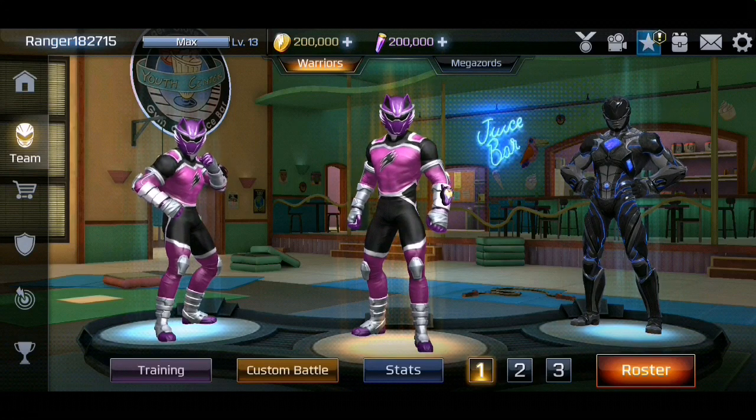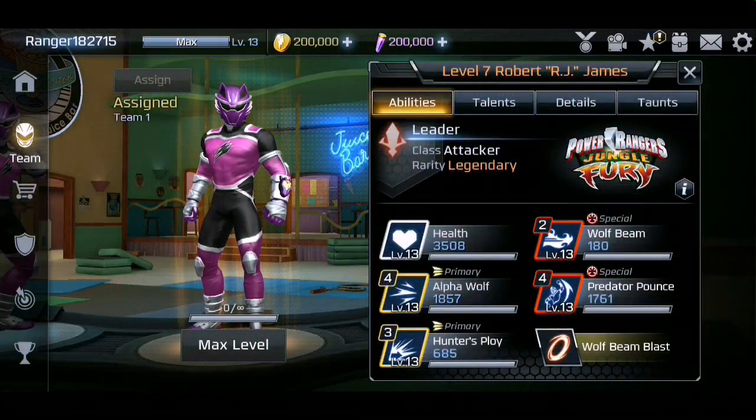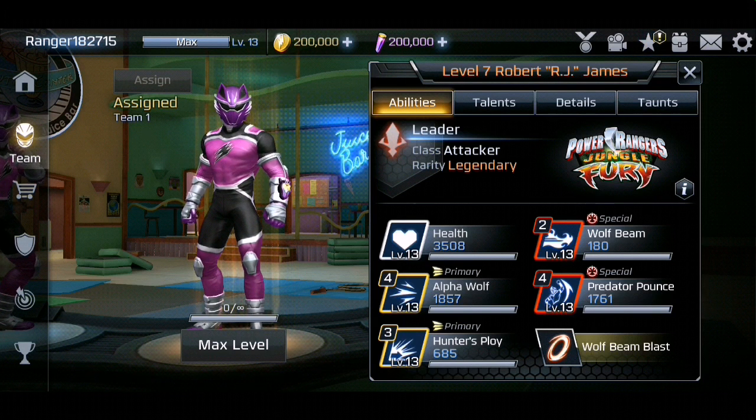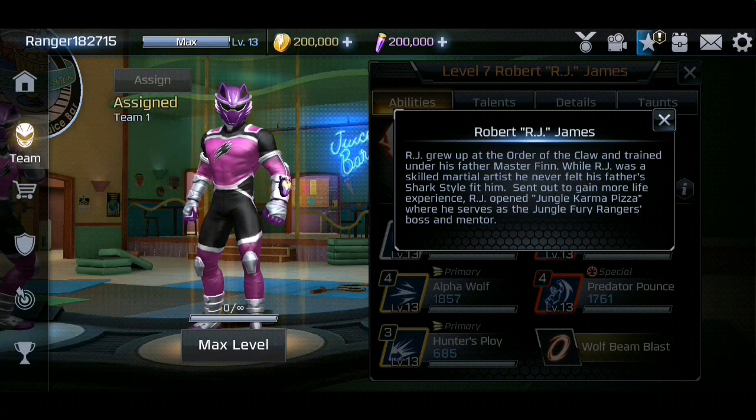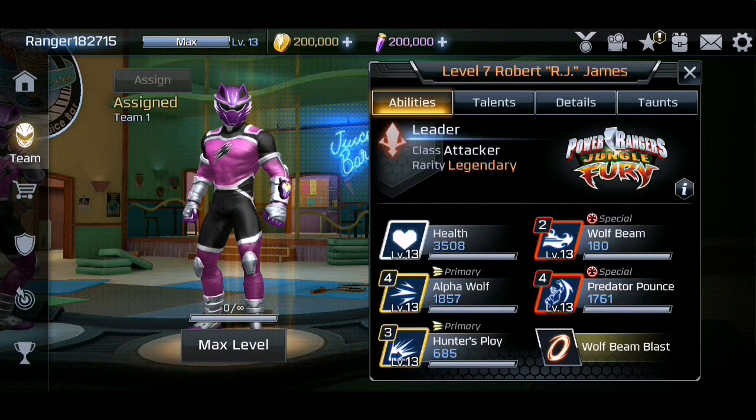We finally have a ranger from Jungle Fury — it is Robert RJ James. He is a legendary attacker class. Let's go ahead and read his bio: RJ grew up at the Order of the Claw and trained under his father Master Finn. While RJ was a skilled martial artist, he never felt his father's shark style fit him. Sent out to gain more life experience, RJ opened Jungle Karma Pizza where he served as the Jungle Fury Rangers' boss and mentor.